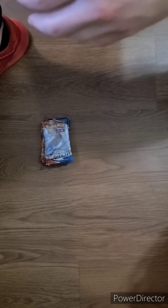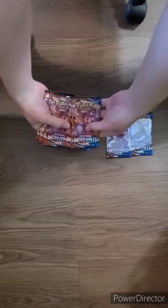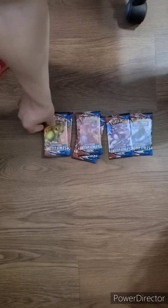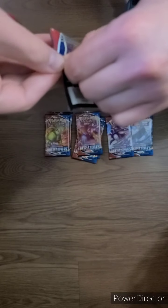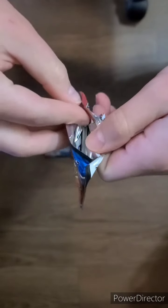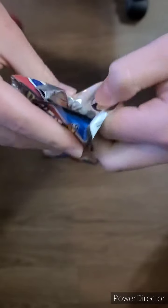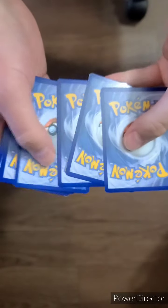Alright, now we're basically set up. We'll start with the Tyranitar pack first. It's a little bent on the back. I'm not sure what the card trick is for this set yet, but we're going to assume it's similar to Vivid Voltage — should be the energy card. Yep.